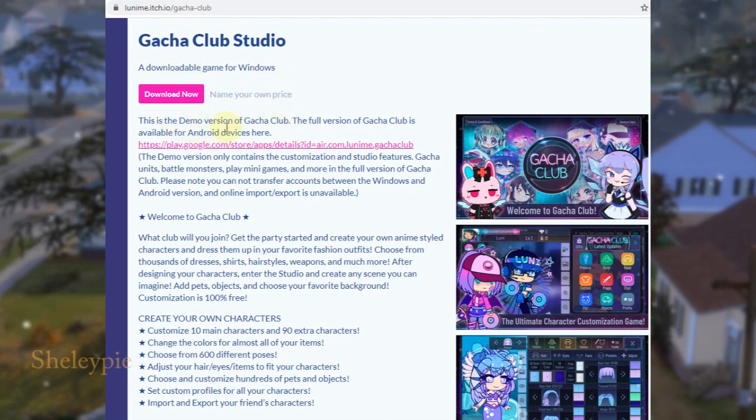You name your price and click to download. There's a screenshot showing what it looks like — a welcome screen. Welcome to Gacha Club, the main screen where you can select your preset and customize your OC. This is a demo version of Gacha Club; the full version is available on Android devices.